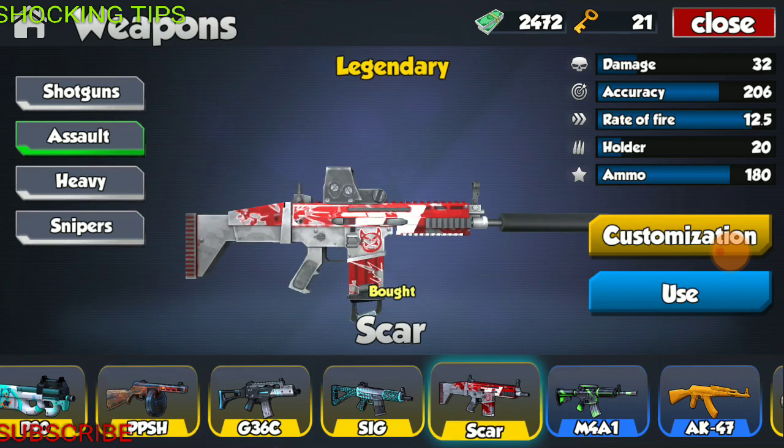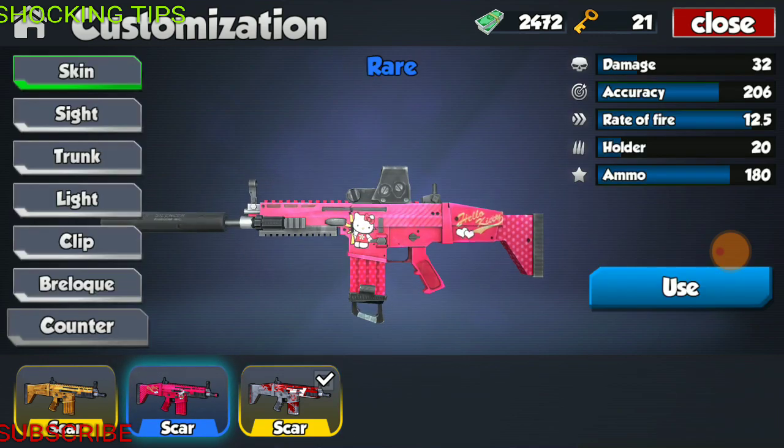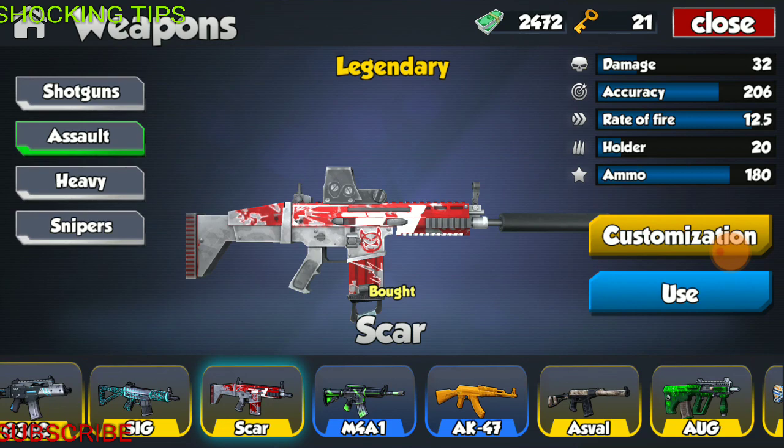Next we have the Scar, one of my favorite — if not my favorite — assault weapon in the game. We have specs of 32 damage, accuracy of 206, fire rate of 12.5, holder of 20 rounds, and total ammo of 180. This weapon has two skins: the Hello Kitty skin, and then the red and silver skin. I call white silver, as you guys can see — my brain's going to toast after the first couple of minutes.